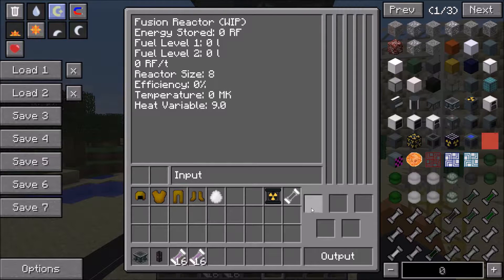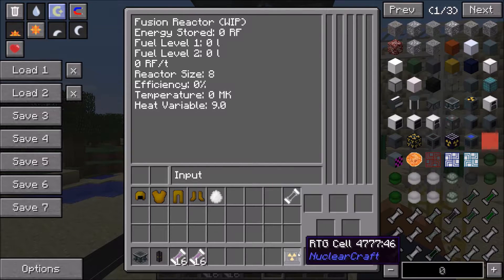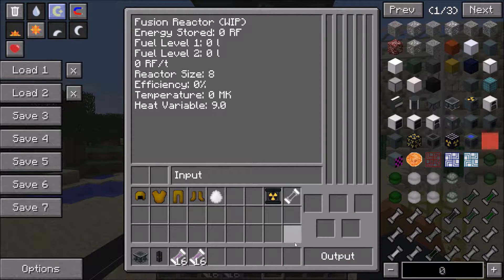You can't put stuff in those slots — they don't do anything. They will do something in the next update, though.